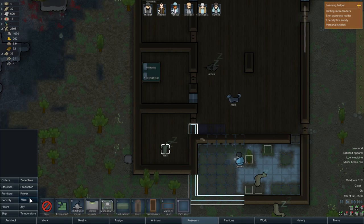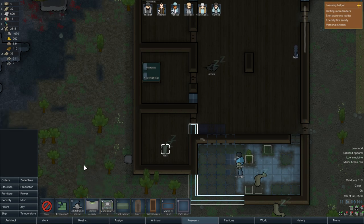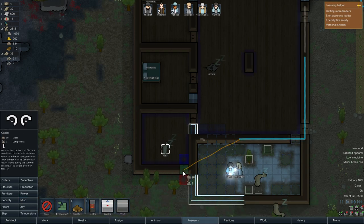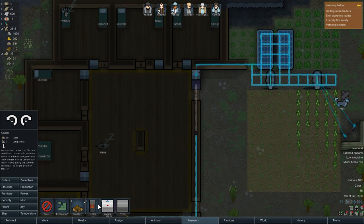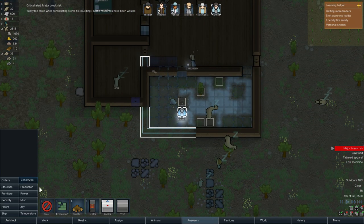We have a comms console here — radio contact with remote traders. That might be actually kind of nice to have, but I don't know if we need to make that right now. It costs 120 steel, but we get to trade with people in outer space — you never know what people will have. For the time being let's just move everything over because I feel like we're wasting time here. We're also going to make another cooler. I'm going to make the heaters next. Can has a major break risk — I know what's Can's problem.